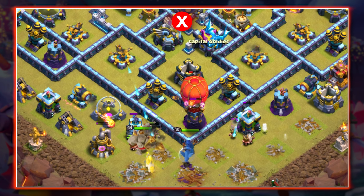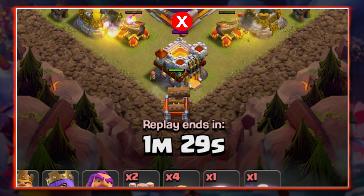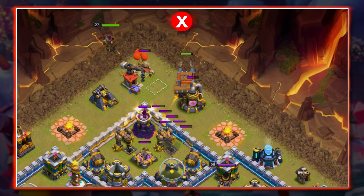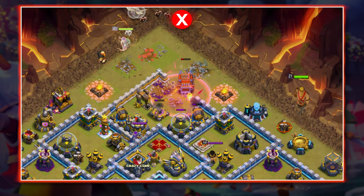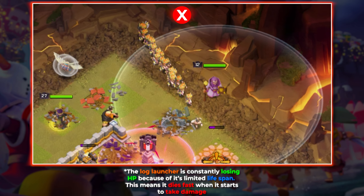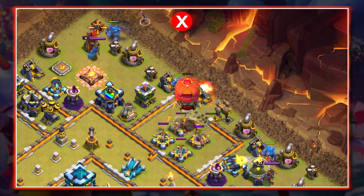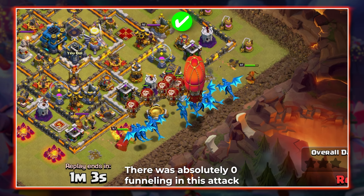I'll mention this just because I see it so often: dropping a siege straight on top of a town hall — of course they all instantly die besides the stone slammer and the flinger. Log launchers are not tanks, yet this is the most common use for noobs. The log launcher does not have a large amount of HP like the wall wrecker, so ideally you want other troops tanking for it as it launches logs into the base. The stone slammer should also be protected — you'd want it to stay alive as long as possible because it does so much damage. Drop your loons, your main dragons, and then the stone slammer.